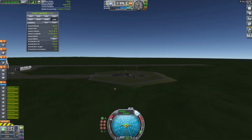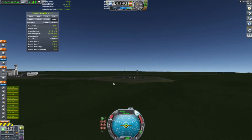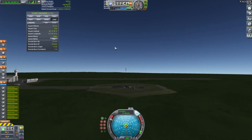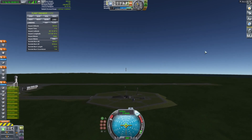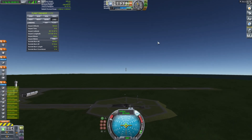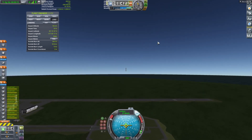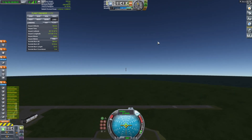We're climbing out and we're going to be doing the Scott Manley liftoff profile where we go up to 10 kilometers then start the gravity turn. It's just easier and it works most of the time, unless you have something really top-heavy.